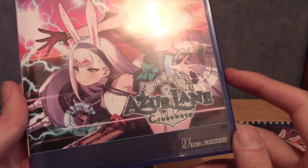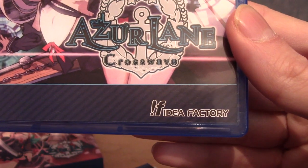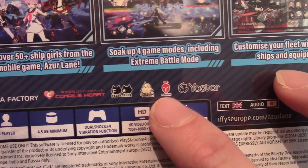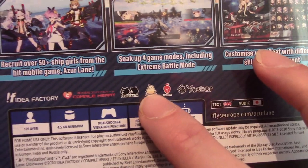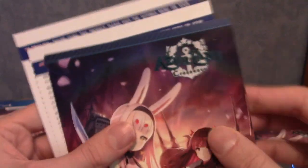The back is the exact same. I think the appeal of the reversible cover is that you wouldn't get the age ratings and stuff. I think it says Idea Factory there — they're the publisher. And on the back, if you've played the game, you will recognise Yongxi your star, and Manjuu — the very cute little duck-bird things you get in the game. In terms of the manual, you get that, which is really basic stuff, plus these two warnings, which are always fun.